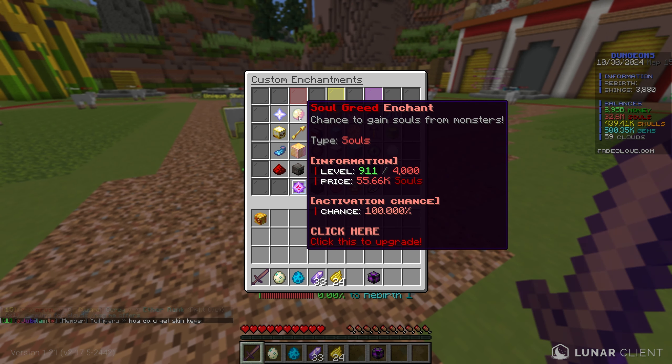Typing slash rebirth and confirming resets us all the way back to stage one killing basic chickens again. But you keep all your pets and their multipliers, so one chicken already gives 100,000 money. I can spam sword upgrades and quickly buy through the stages — getting back to where we were takes only a few minutes. That's the power of rebirth: it speeds up overall progression. That wraps up the first episode of Dungeons on the brand new season — try out the server, all the info is in the description.